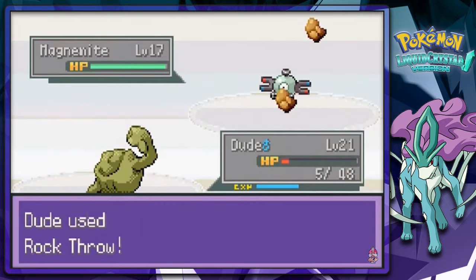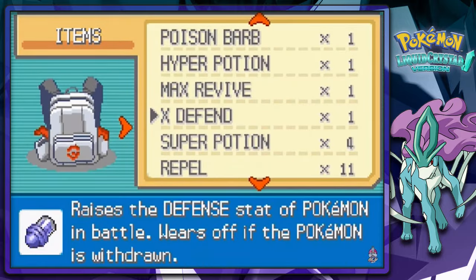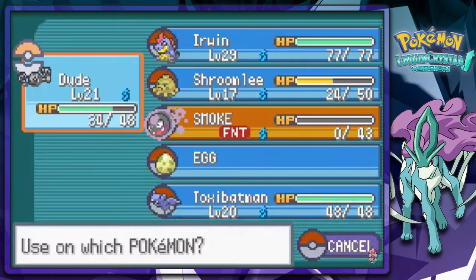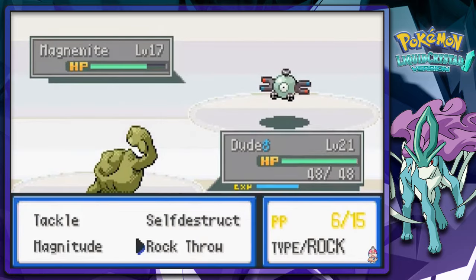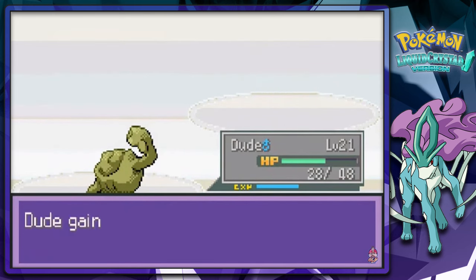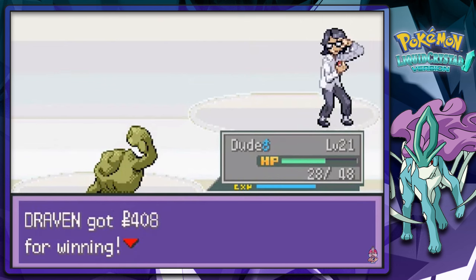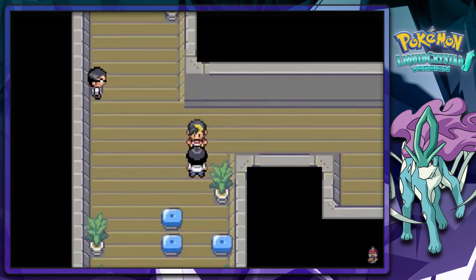Let's go with Rock Throw. Super Potions — gotta love those Super Potions. Rock Throw again — come on, finish him off. There we go — that is how you defeat this guy. This probably would have taken about six minutes or so just to beat this guy. Holy crud.